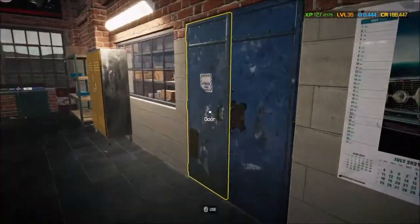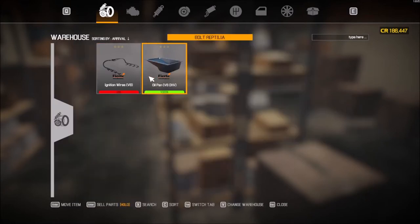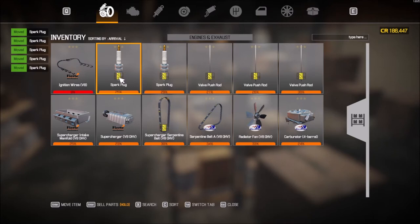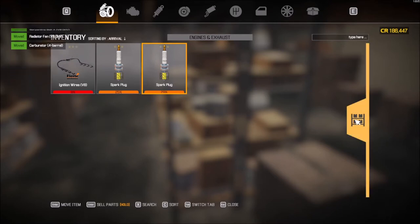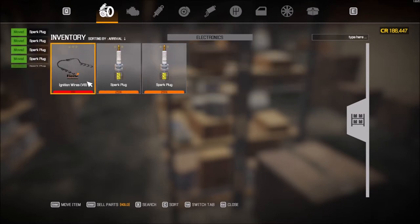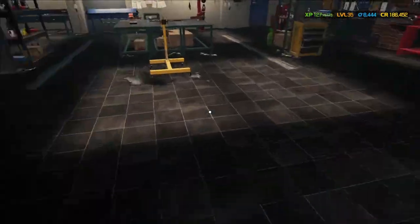Let's go ahead and put these parts in storage — this is all engine. Spark plugs should have gone into electronics. I've been collecting things off and on from vehicles. Five credits for that. I'm down to 186,000 credits — that's because we bought all these cars.